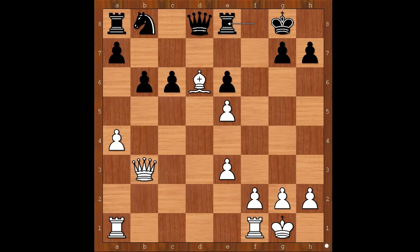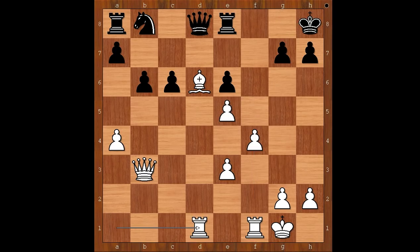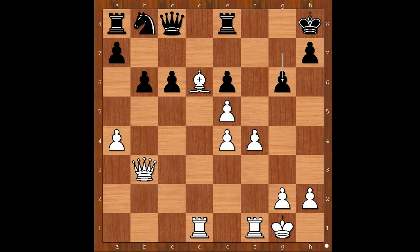Rook to e8. White to move — how would you continue now if you had the white pieces? Retty played f4, intending f5, and the white rook would be the star on the f-file. King to h8, rook from a to d1 — aligning the rook with the black queen. Queen to c8, e4. What is the purpose of this move? The purpose is to switch the queen to the kingside. The white queen wants to say hi to the lonely black king. Black to move — g6 was played.